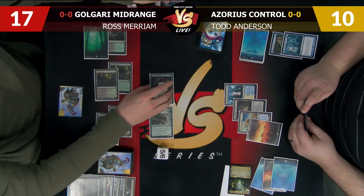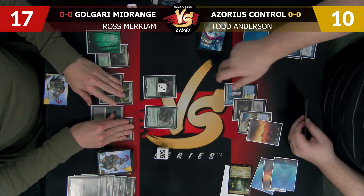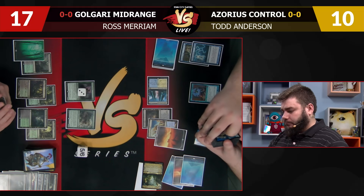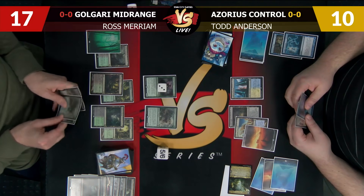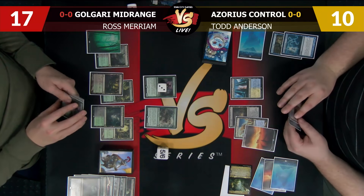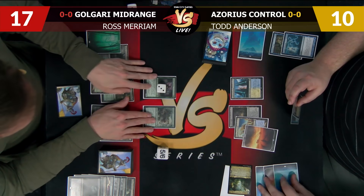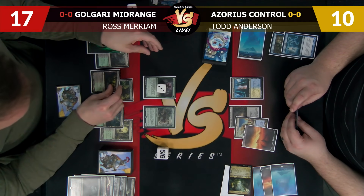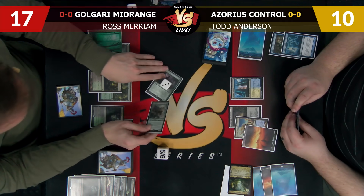I'll say go. I think I'll wait until attack step and crack this clue — the extra Tireless Tracker clue might matter. I have Field of Ruin if you activate, so I'll go ahead and opt on upkeep. The fact that one of my creature lands by itself is not enough to present lethal through a Path to Exile makes me think there's no point in exposing it to a Terminus.